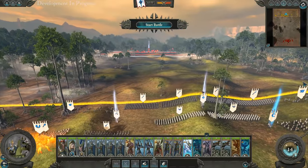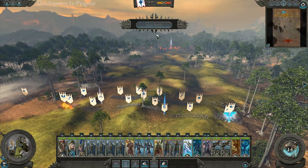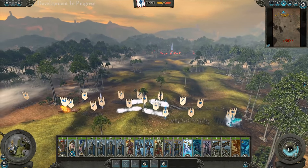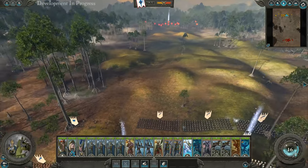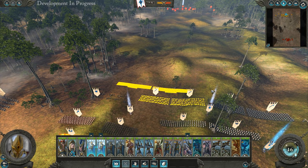Alright, I think we've waited long enough — let's begin the battle. There are a few corrections I want to make: my artillery could do with having some protection from the front, so we'll shift our Spearmen in front of them and fill the gap with the Phoenix Guard.